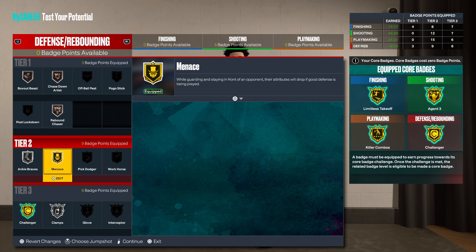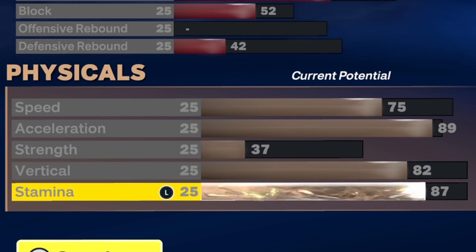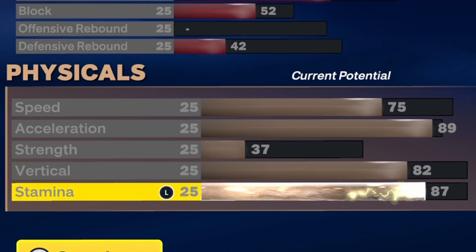Just because we're an insane offensive build does not mean we can ignore the physicals. Make sure you get that 82 vertical for elite contact dunks. The reason my acceleration is so high and speed is so low is because acceleration helps you speed boost faster with the ball — making it probably the most important physical. Speed helps you move long distances without the ball, which for a point guard is kind of irrelevant, because you're pretty much always going to have the ball in your hands, and in the half-court setting speed is never going to do much.